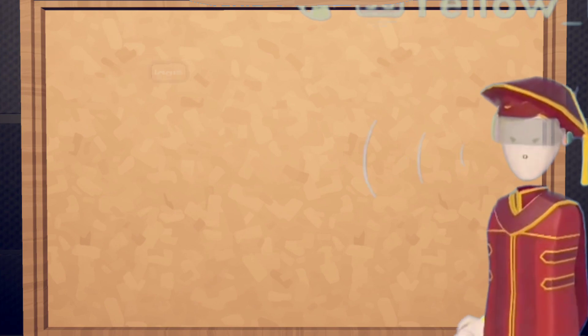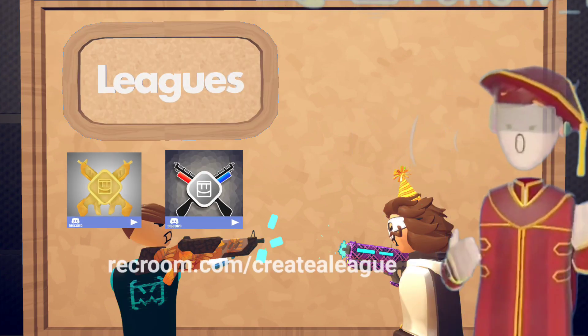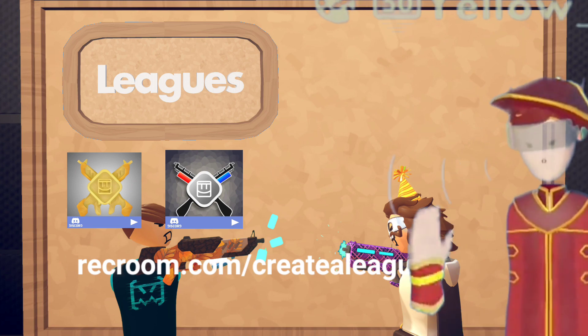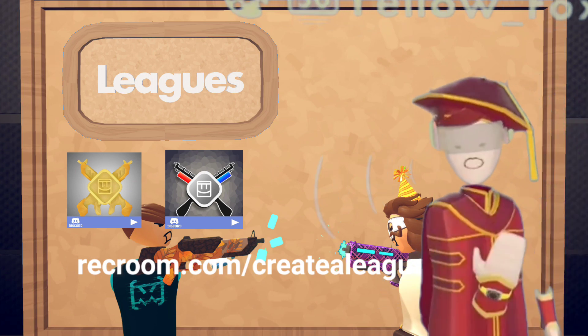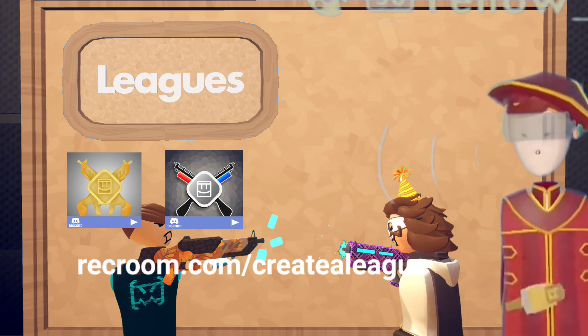Another way how you can get tokens in Rec Room is by winning an official league. Go check out recroom.com/create-a-league for more information. Also, if you win a league, you can get some special golden skins as well.